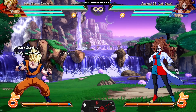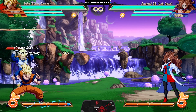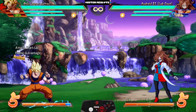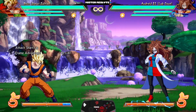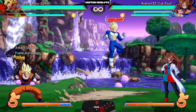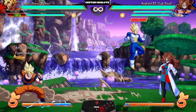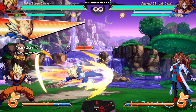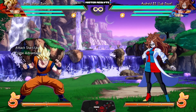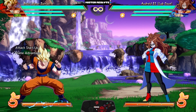Besides his main kit, they buffed his assist. His B assist is lightning fast and travels lightning far — Vegeta disappears almost instantly. It's plus 31, about the same as a beam, goes almost full screen, and even if it whiffs he just disappears. This is definitely one of the better lariat assists in the game now.